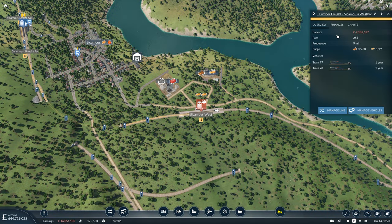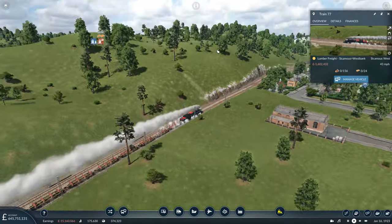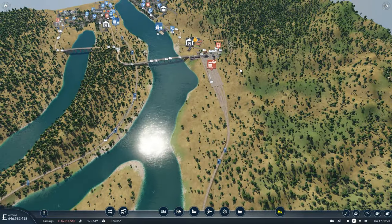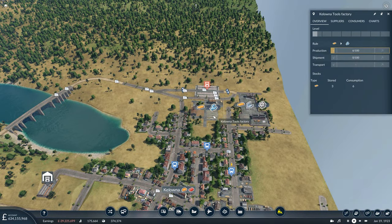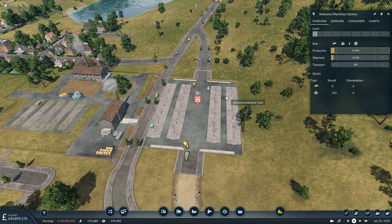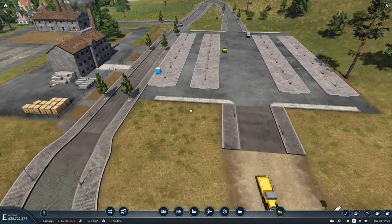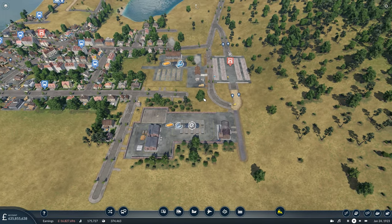How many trains do we have running on the lumber freight line? We have two — we know one has just made a delivery. But now they should have more planks to pick up when they do return to the sawmill. We've got our first production of tools, and actually we also have our first unit of machinery awaiting collection. So they are splitting the planks between them, hopefully somewhat evenly.